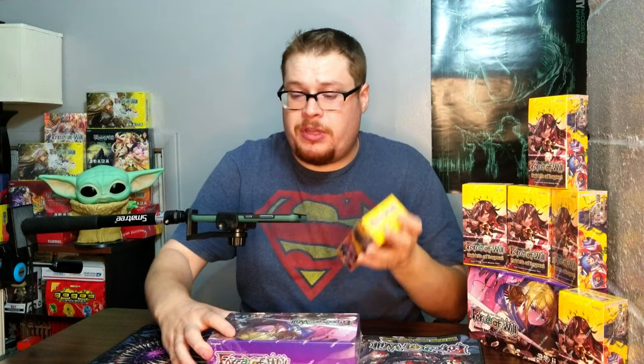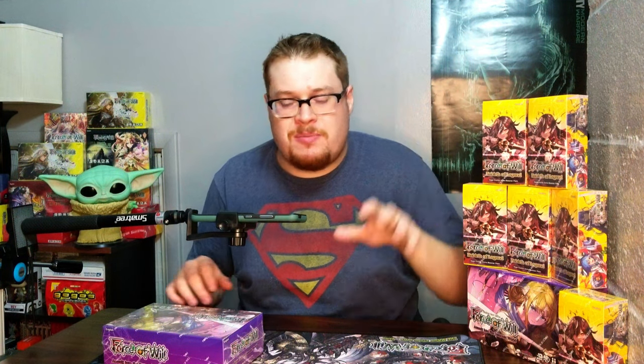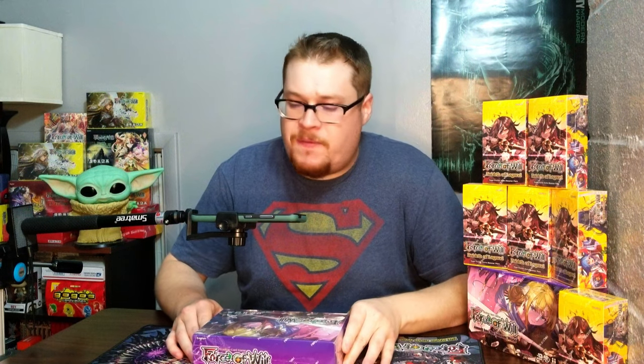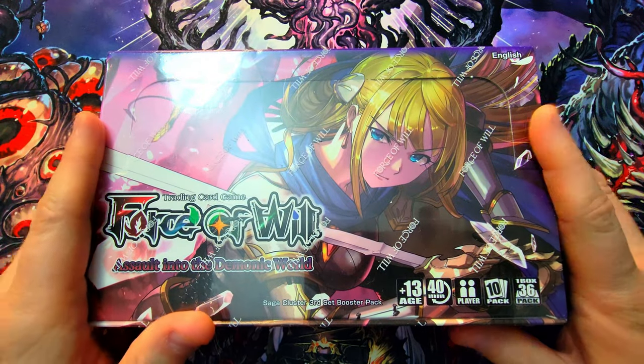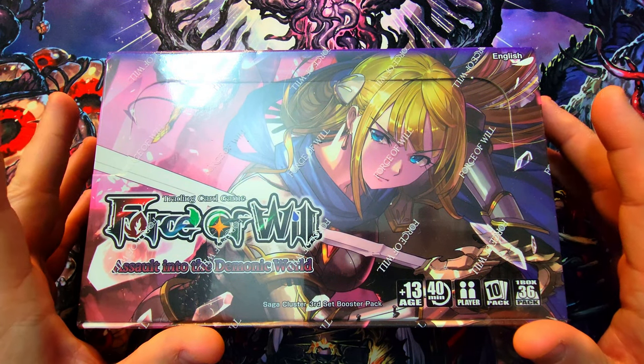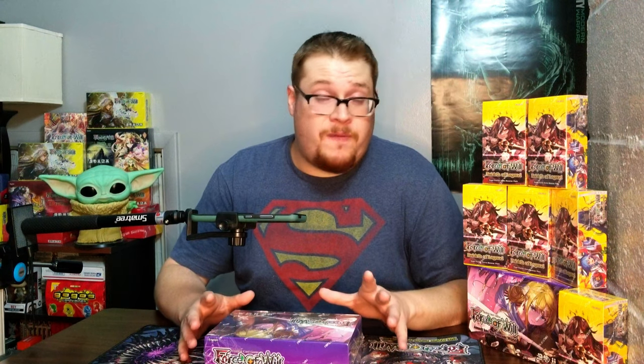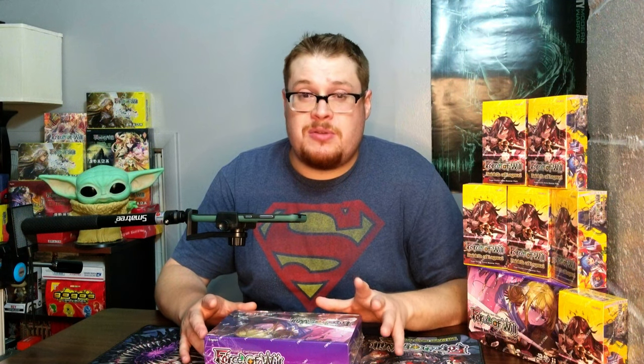I'll show that one on camera too. I got a whole case of mini packs here, so we're going to be sprinkling those throughout the upcoming week since they're mini sets. But today the focus is on this bad boy right here — 'Assault into the Demonic World,' the second set in the Saga clusters, which should be pretty sweet. There are a bunch of really cool cards in this set that I'm excited to open.